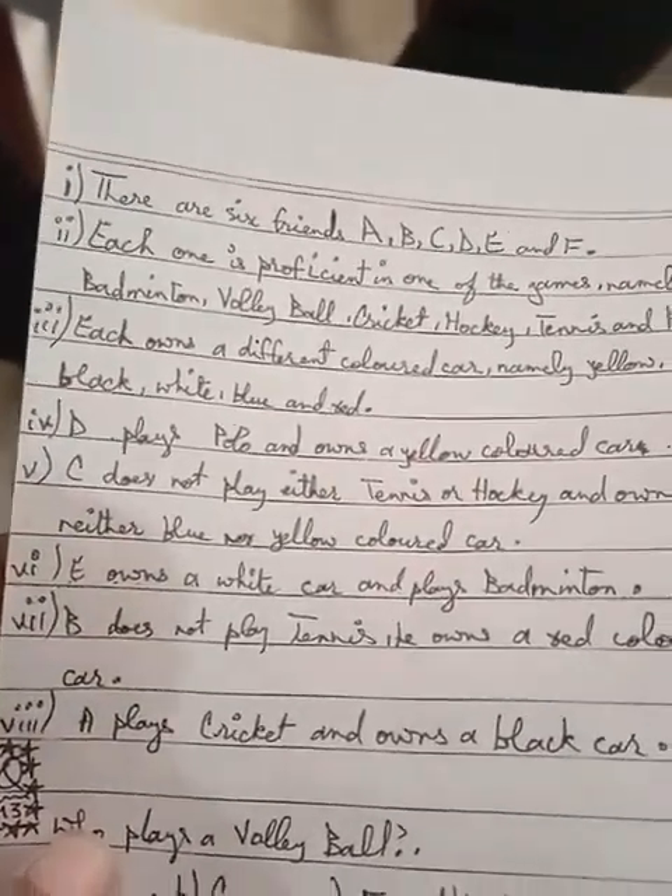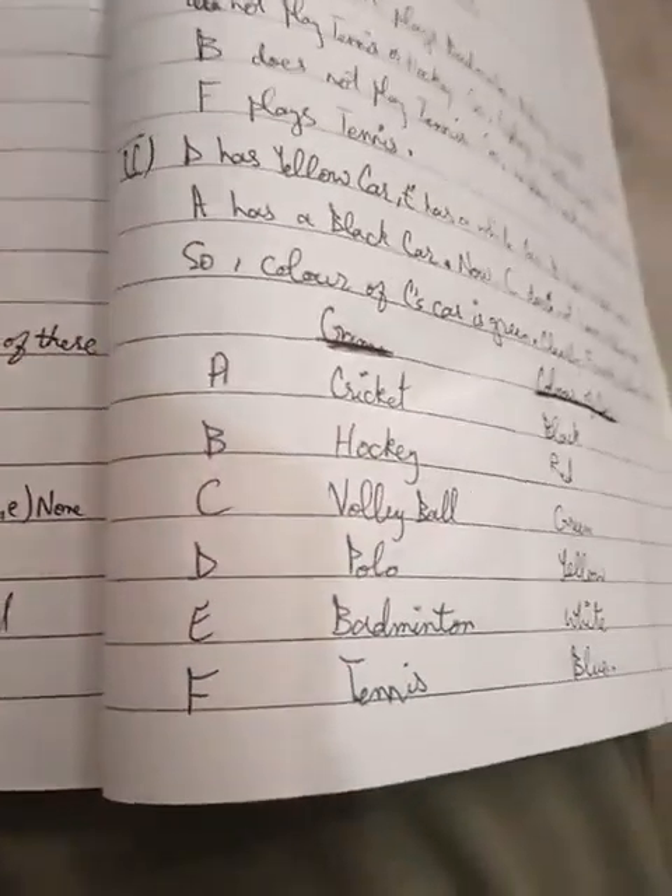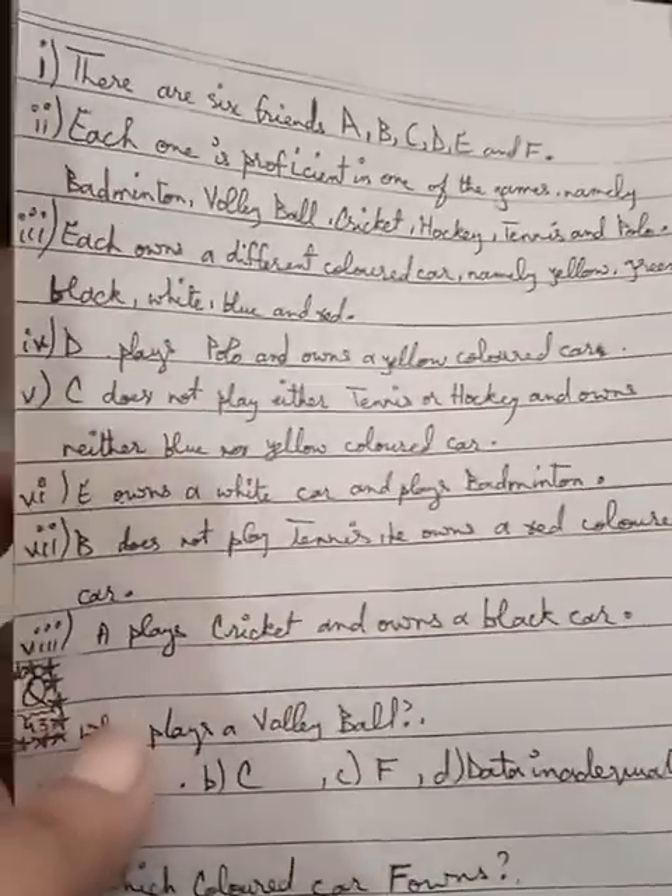D plays polo and owns a yellow car. Let's fill that in — D gets polo and yellow car.